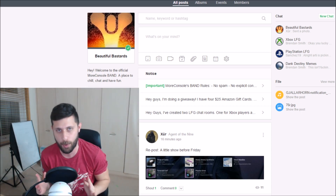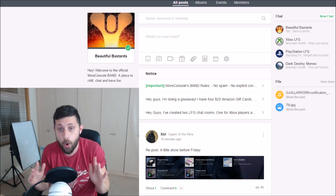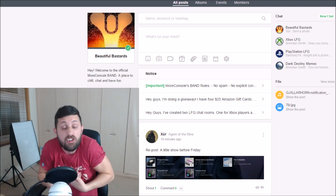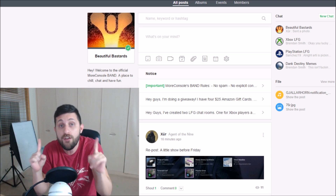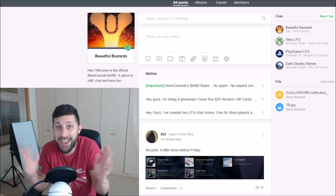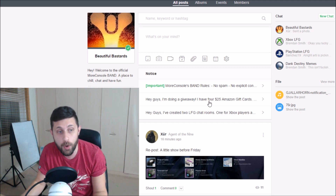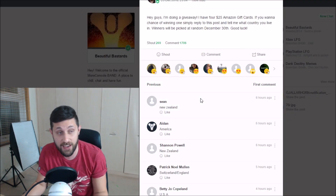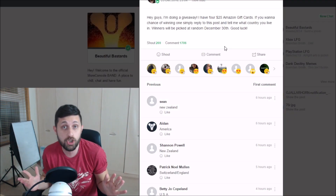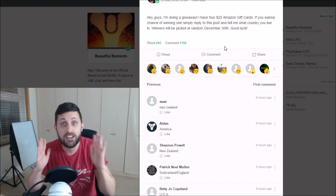And guys, that brings me onto my next point. This is my new fan group, Beautiful Bastards. On here you have a chance of winning a little Christmas gift from me to you — it's one of four $25 Amazon gift cards. All you've got to do is join Beautiful Bastards; I've left a link in the description box below. Find the post pinned at the top, click on it to enter the giveaway, and simply reply saying where you live — USA, England, wherever. It's as simple as that.